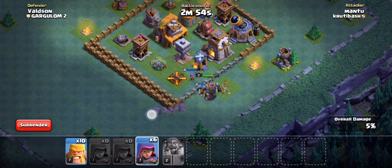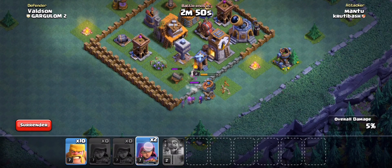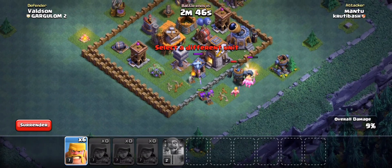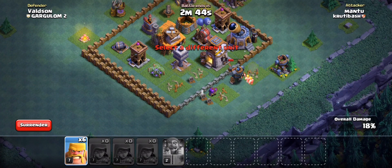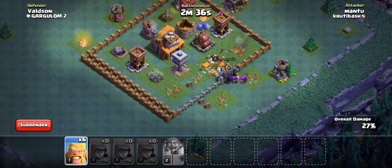You'll notice that this base design is very basic — it's a squared, symmetrical-style base design with all the heavyweight defenses in the center. We got a Stage 5 Town Hall 12, we have 3 Inferno Towers, and we also have the Eagle Artillery. Some of you guys might not like bases like this, but believe it or not, it's very easy to take them down.